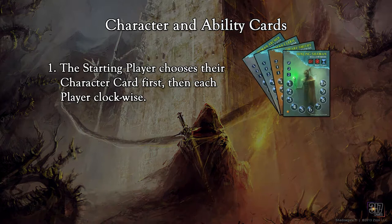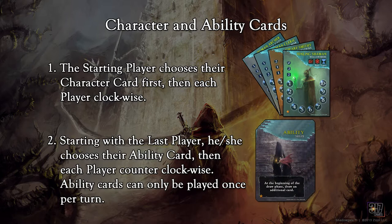Starting with the starting player, they get to choose the character card they want to play with. It can be a character on either side of the character card. Once all players have chosen character cards, then each player will choose an ability card. These are two-sided as well. One side does have the yellow star on the bottom left corner, which is the suggested ability to use if you are just starting to play for the first time.